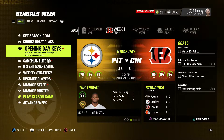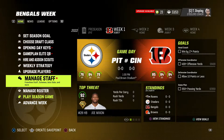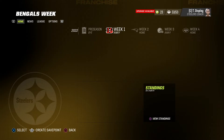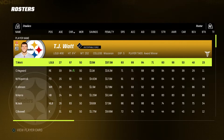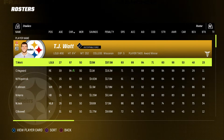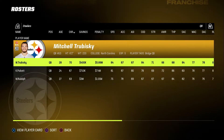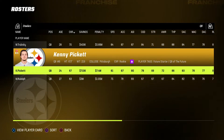Alright, before we get into week one and start jumping into everything, let's take a look at the roster. This should be entertaining — I can give you a run on what I think of everything. Obviously, TJ Watt — we'll get to him. Quarterback. This is interesting; this is part of the reason why I wanted to be the Steelers.